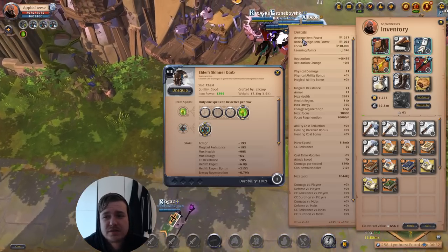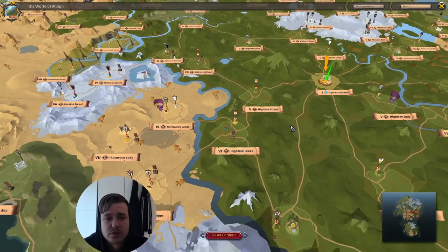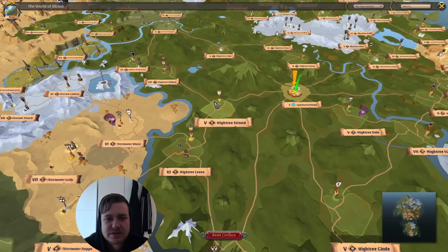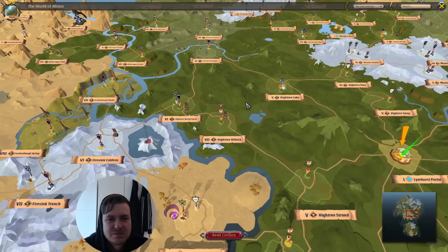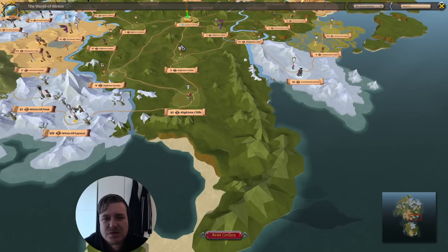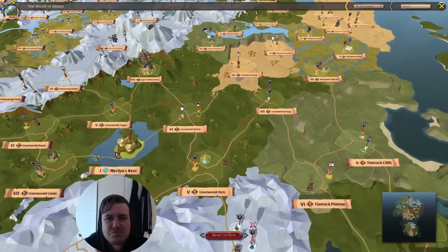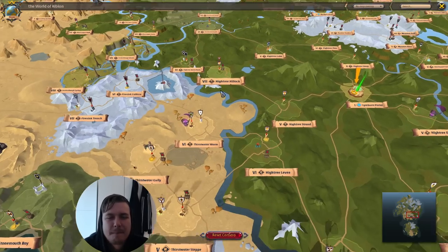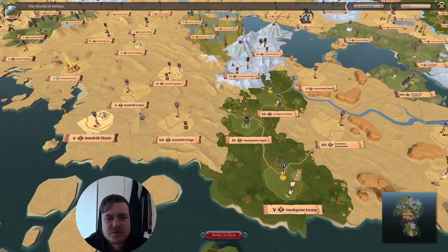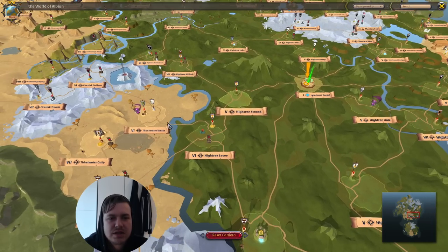Alright, time for some solo gathering in the black zone from the Limhurst portal, but this time with hide gathering gear. I will go to Thirst Water Waste and Thirst Water Gully and see if I can fill my inventory with juicy tier 6 hide. Otherwise the places around Limhurst are not that interesting for hide gathering. Slags and Misa would be okay, but could also be empty. Forest zones are not amazing for hide gathering but they're okay. I would prefer tier 6 deserts but that's a little bit hard around Limhurst.